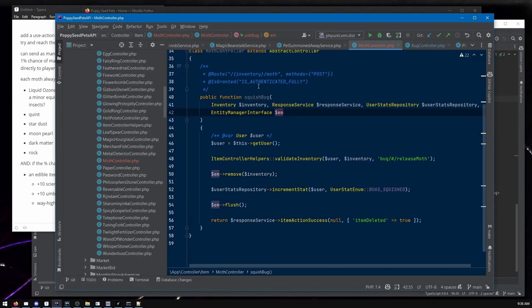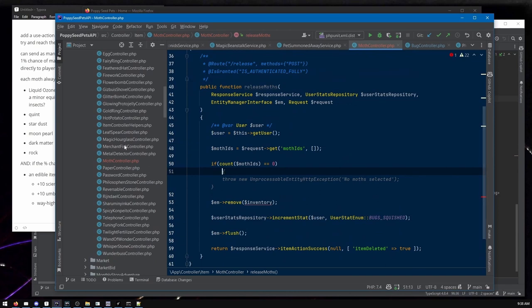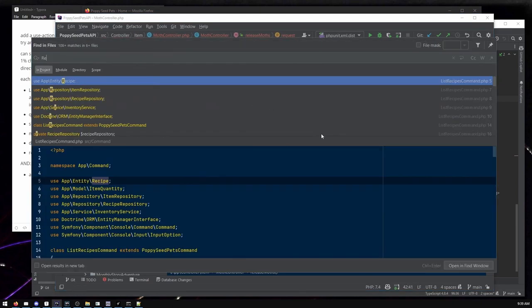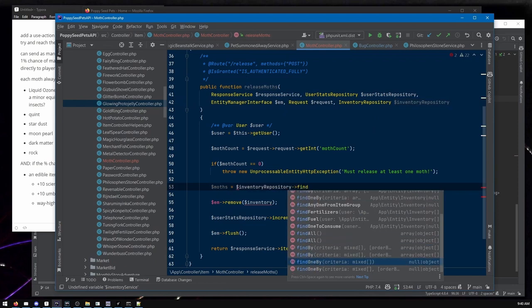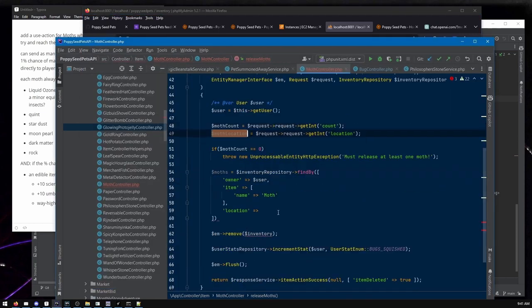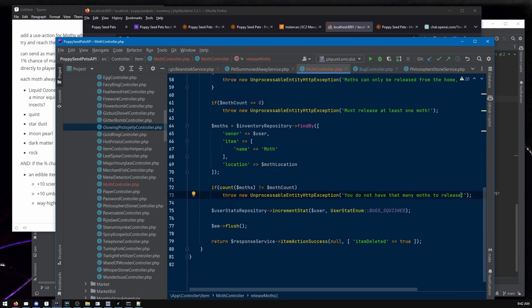Right off the bat, I'm jumping into some code. The feature is: there are these moths in the game and they don't have a lot of use. There are actually a lot of bug items in the game — centipedes, ants, cockroaches — and they can pop up in your house. My initial intention was that they're kind of like the weeds of... Animal Crossing, where weeds grow and you log in and have to deal with them. That was the initial concept: items just kind of pop up, you throw them out.